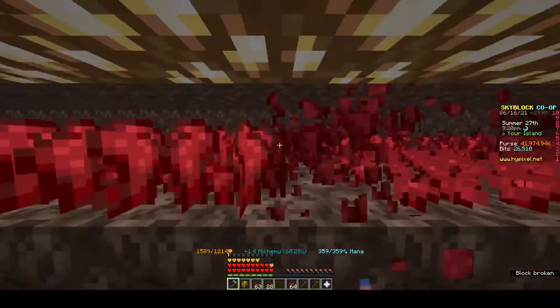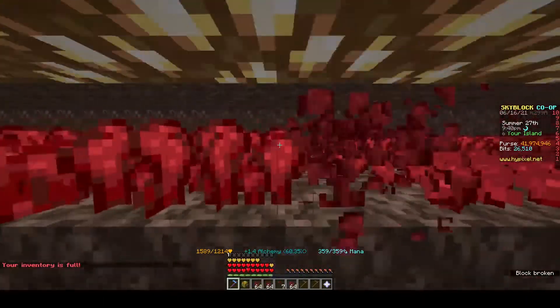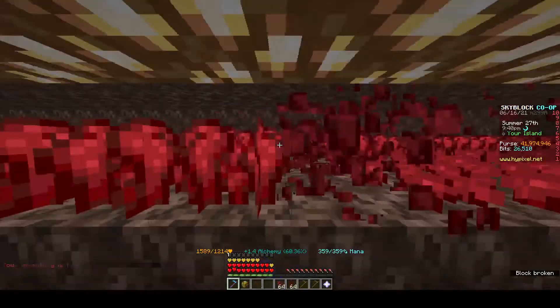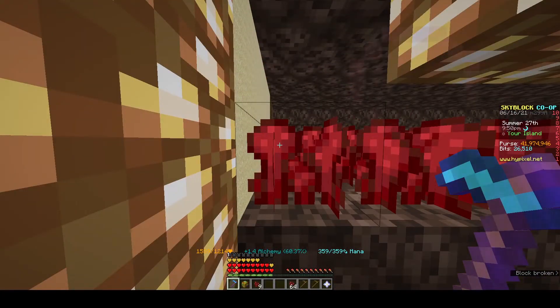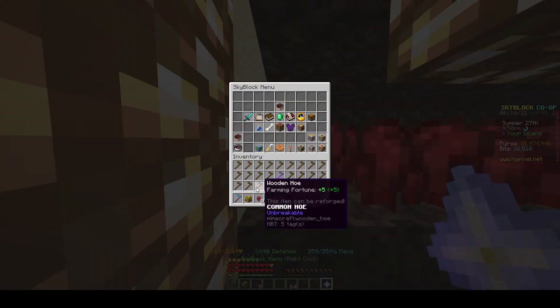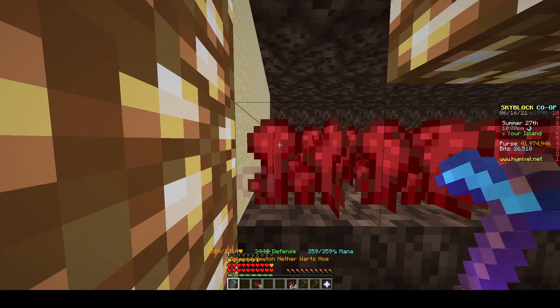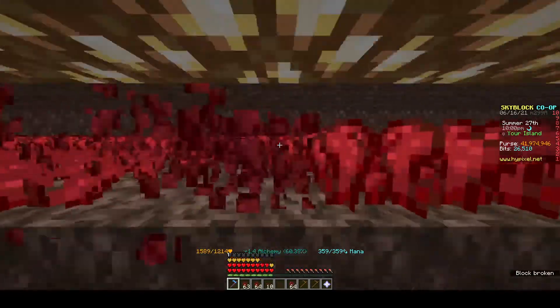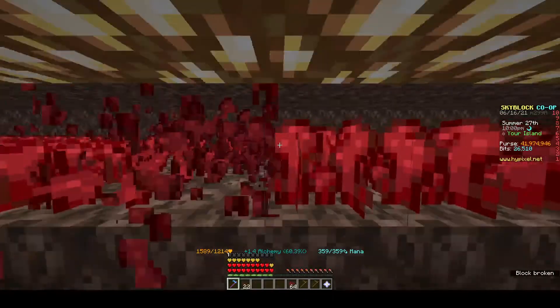I've already mined 40k — that's not too bad in two or three minutes. You might notice the 'inventory is full' message popping up all the time. I can fix that quickly by putting my agronomy sack into my sack of sacks, which frees up an inventory slot so I'm more efficient and won't drop anything.